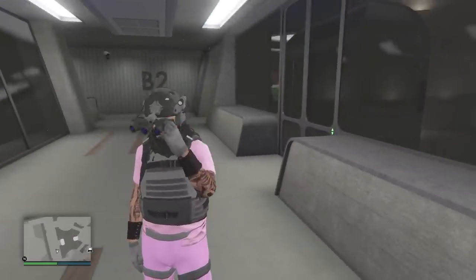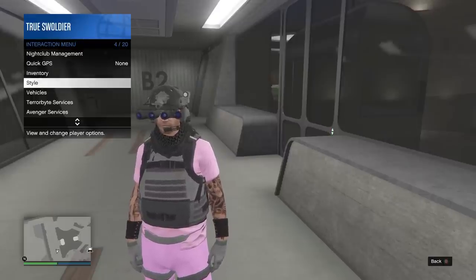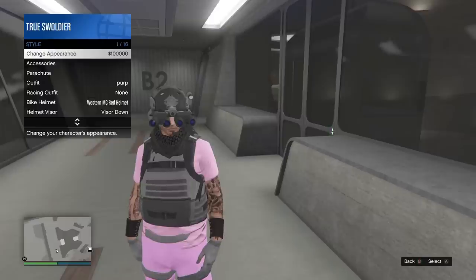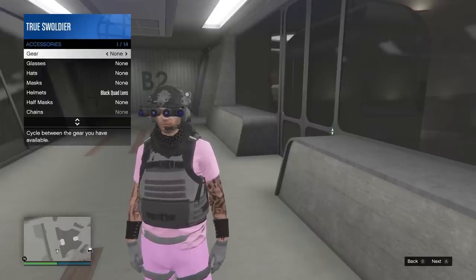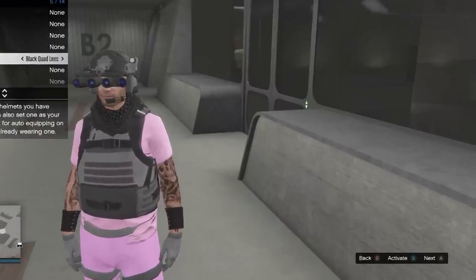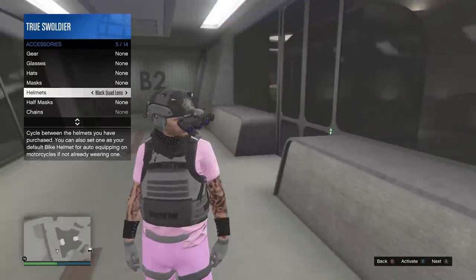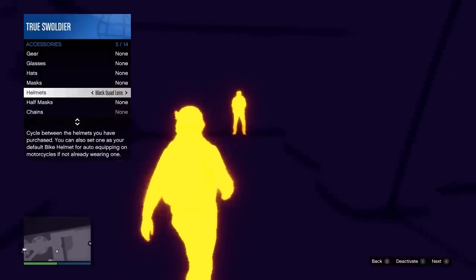So just a few tips: make sure that you're activating it through your interaction menu. Flip the visors down, then open up your interaction menu, hit Style, then hit Accessories, then scroll down to Helmets. If you notice down in the bottom right-hand corner of the screen it says Activate — if you're on Xbox press X, if you're on PS4 hit Square, and that will turn them on.